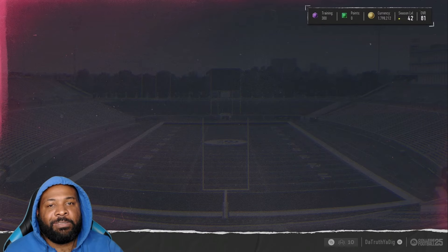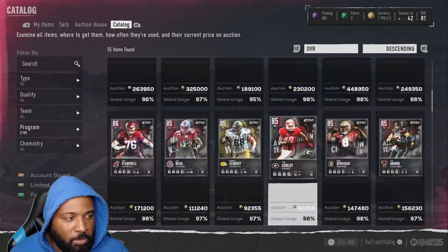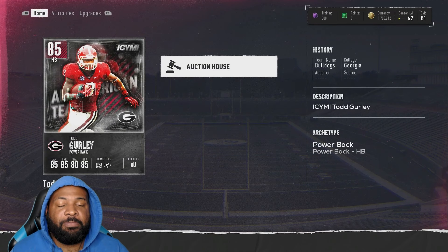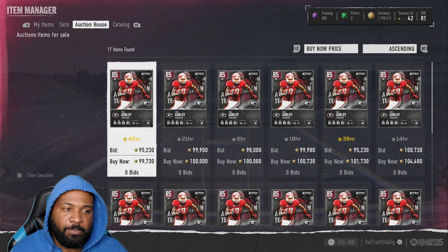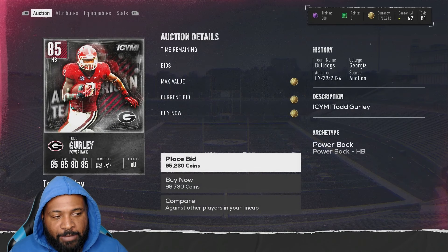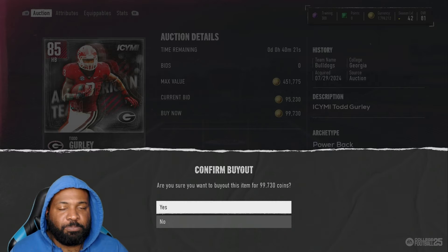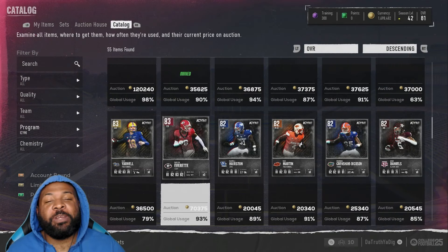On to the In Case You Missed It promo — there's really only one card we want out of here. He's not the best, but he was one of my favorite players in the NFL. Great dude to watch play — Todd Gurley. Can we get him at a decent price? We obviously cannot — 100k for a running back. Is it the greatest, is it the smartest? Probably not, but we're gonna do it.